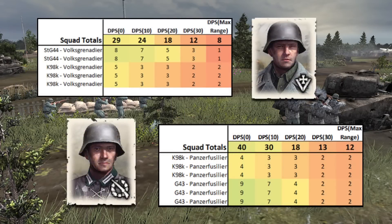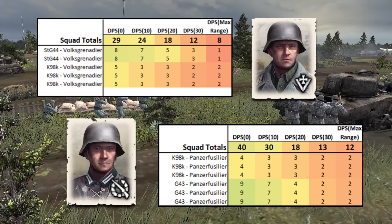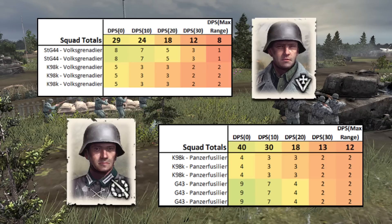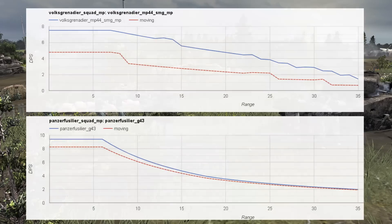Now let's take a look at the DPS of both squads with their upgrades. The units are relatively equal at mid-range. However, the Panzer Fusiliers have a huge advantage at close-range engagements and a minor advantage at long-range engagements. There's also a significant difference in accuracy on the move: the Volksgrenadiers' STG-44 loses about 40% of its DPS while moving, whereas the Panzer Fusiliers' G43 only loses about 10%, making Panzer Fusiliers much more efficient at closing the distance and chasing down retreating squads.